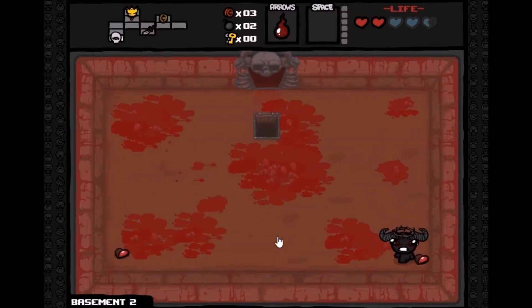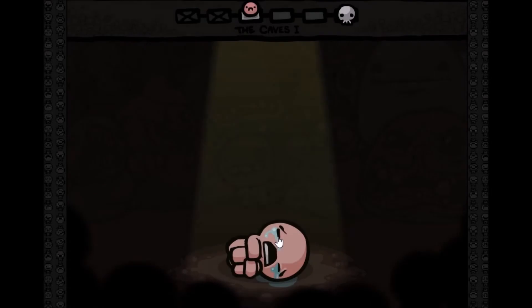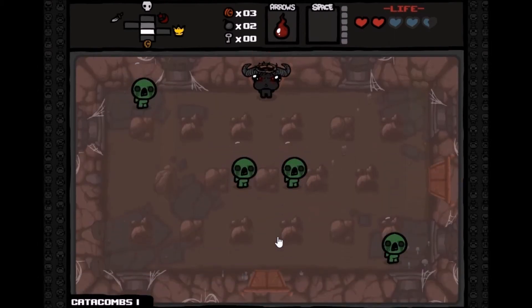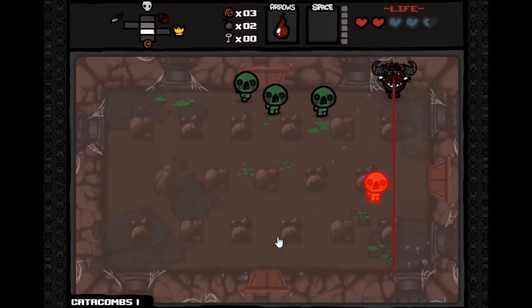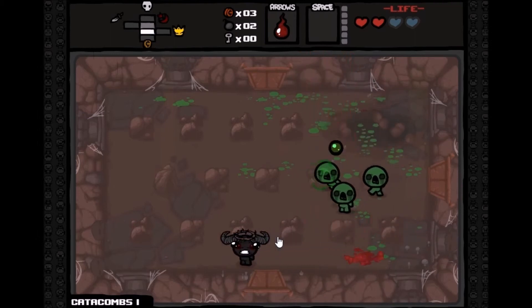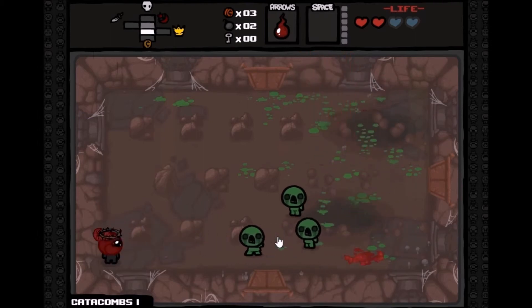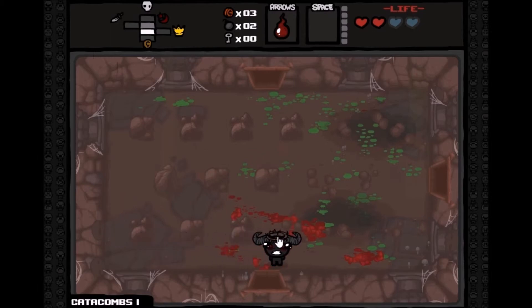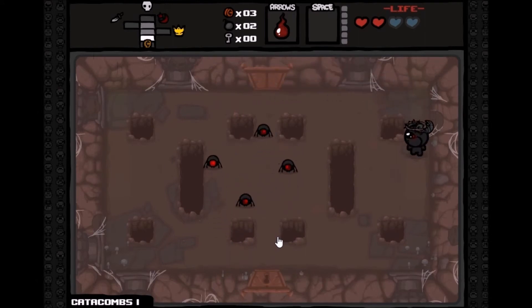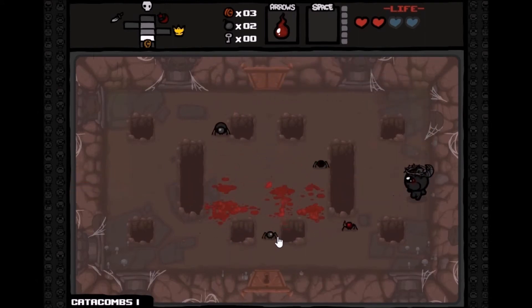There's probably a bunch of stuff I haven't seen in this game. Down to the next floor — I'm doing pretty well this run. Let's go to the Caves. I still have the helmet. Oh cool, it shoots through everything — that's a little OP but we're going to roll with it. I'll stay on the edges and fire at these guys.